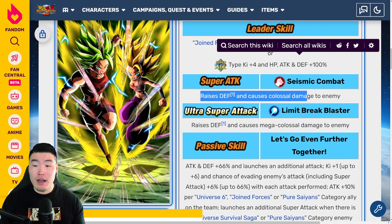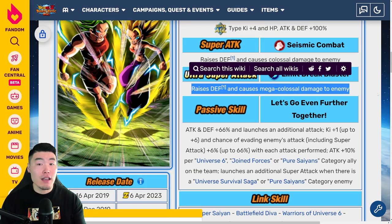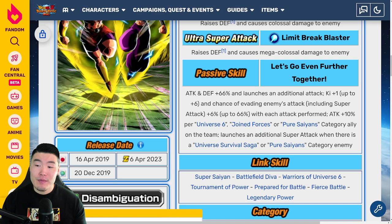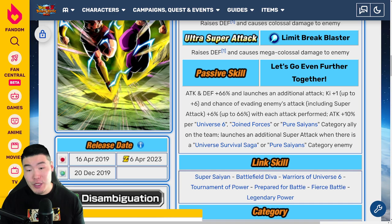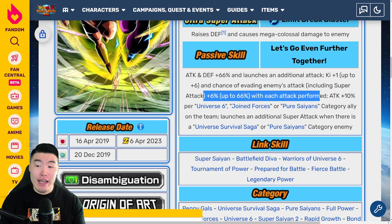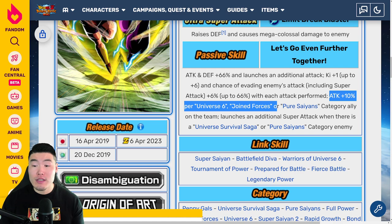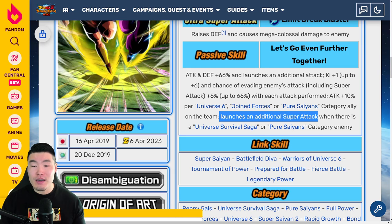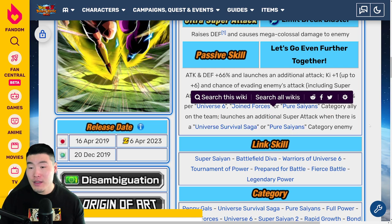At 18-Ki, it raises defense and causes mega colossal damage. Passive: attack and defense plus 66% and launches an additional attack, Ki+1 up to 6, and chance of evading enemy's attacks including super attacks plus 6% up to 66% with each attack performed. And attack plus 10% per Universe 6, Joined Forces, or Pure Saiyans category ally on the team, and launches an additional super attack when there is a Universe Survival Saga or Pure Saiyans category enemy.